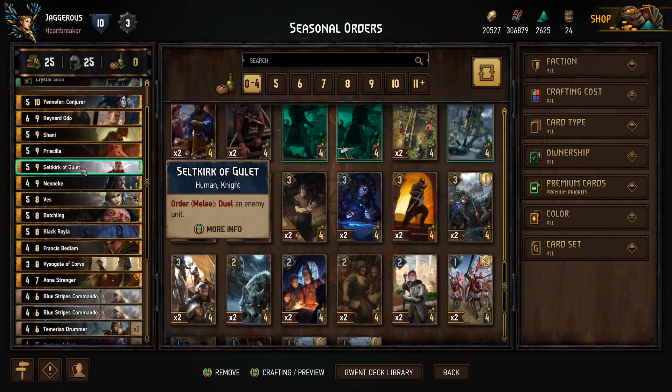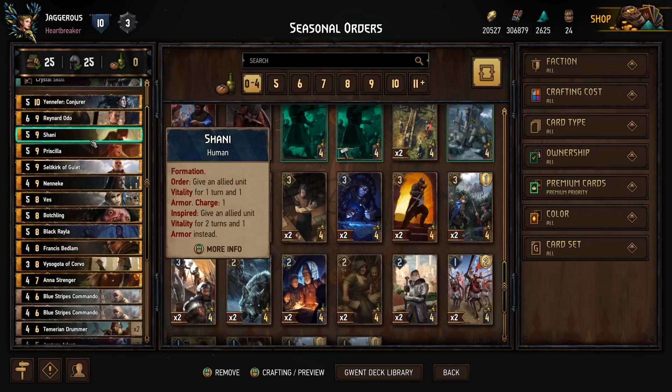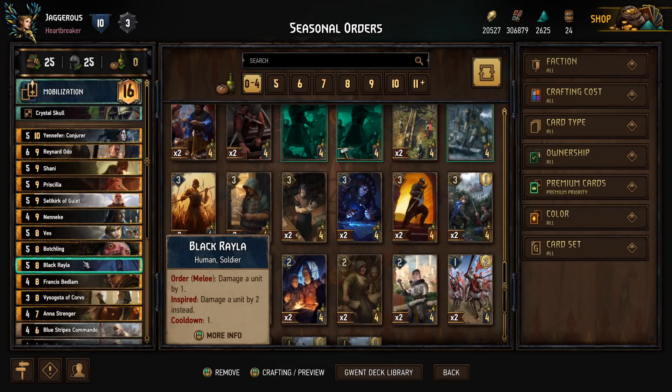We have Seltkirk, who will play in the melee row, and we can use him to duel an enemy — so we've got him for removal. We have Neneke, who has four charges and can boost a unit by one, triggering inspired effects on other cards. Then we have a Botchling: every allied turn on turn end, damage the highest enemy unit by one. We can also transform this into a Lubbockin, which means it'll boost our lowest unit by one, so it doesn't get in the way of Yennefer. Black Rayla plays and damages a unit by one — if she's inspired, by two — and this happens every turn.